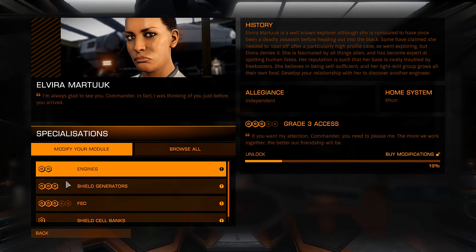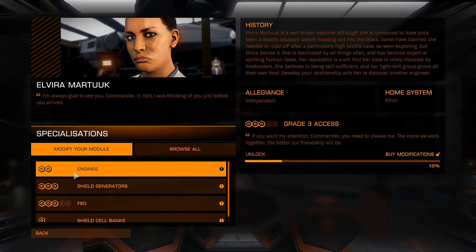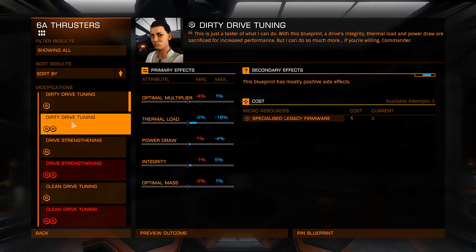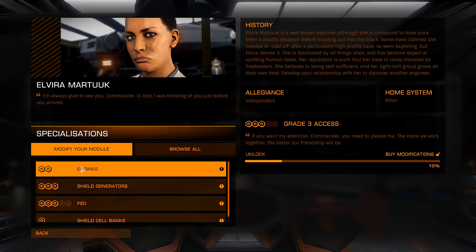That didn't get us nearly as much rep with Elvira Martuk as the 1.3 million in bounty vouchers did with Todd the Blaster. Anyway, we're going to do the Engines, Shield Generator, and Frameshift Drive. Oh wait — sad Shadow. Elvira Martuk can only go up to Grade 2 for Engine Upgrades. I did not realize that when gathering materials. That's completely my bad — I didn't do my research. We'll hold onto the engine materials for another engineer like Felicity Farseer.